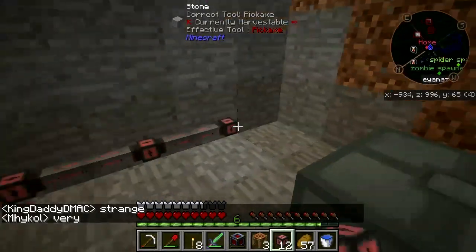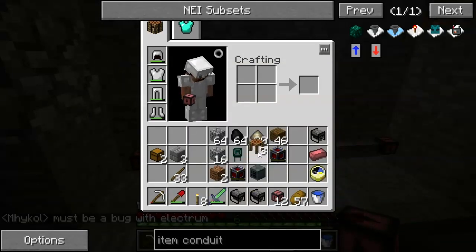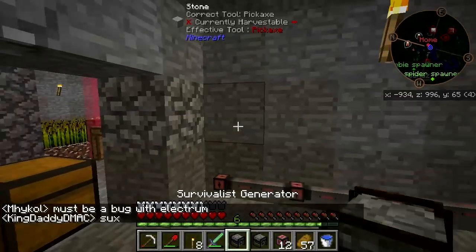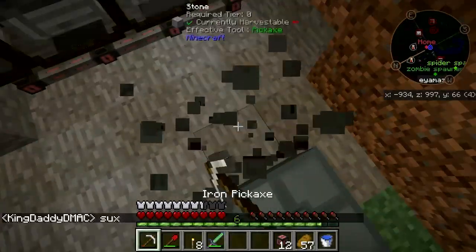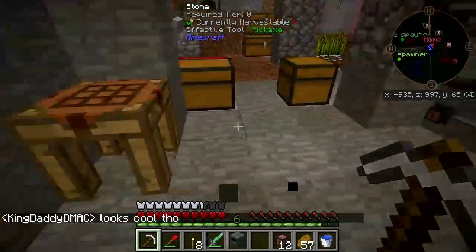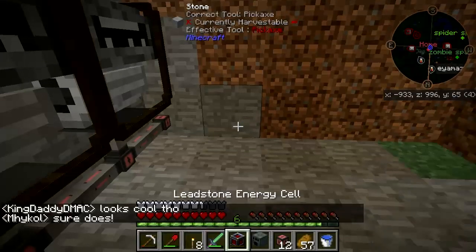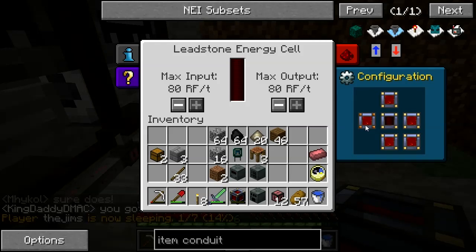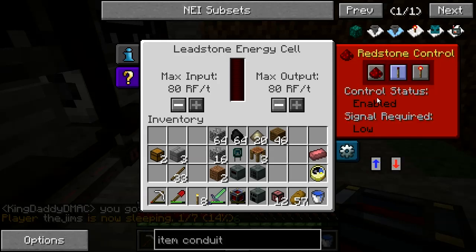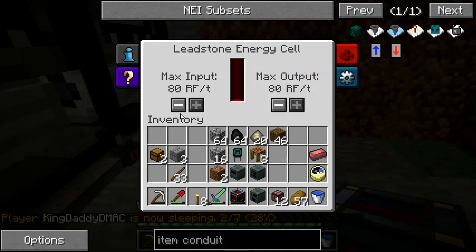I'm going to pop these things down here and take the survivalist generators, put them down over that. Break this and that. Now, top down, leadstone energy cell — reconfigure input from that side, output over here. Redstone: ignore. And it's charging — it can only go 80 RF per tick, but that's okay for the moment.